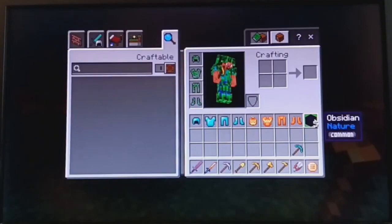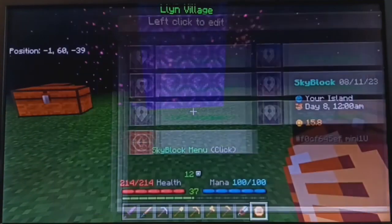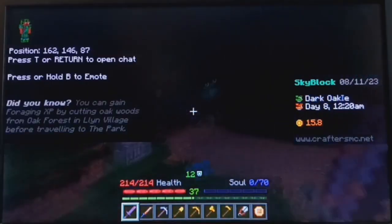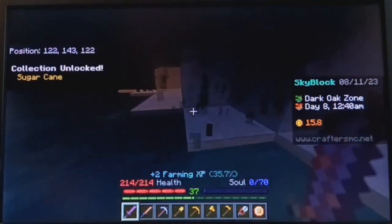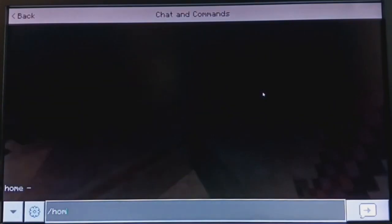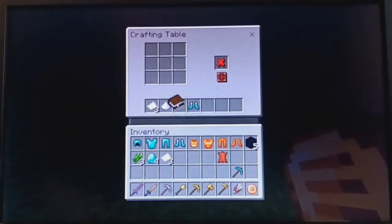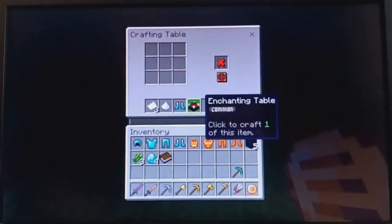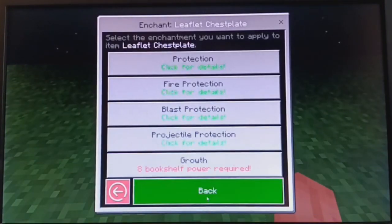Alright, we got some obsidian. Now let's make a book, make the book, and make the enchanting table. Let's put the enchanting table right here for now. And now we can enchant our armor and tools. Let's go get some bookshelf power.